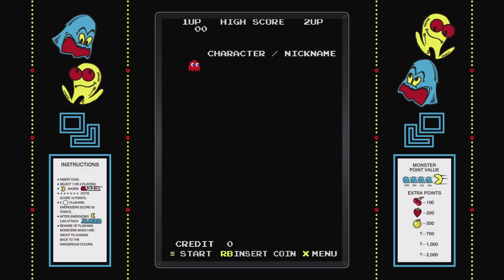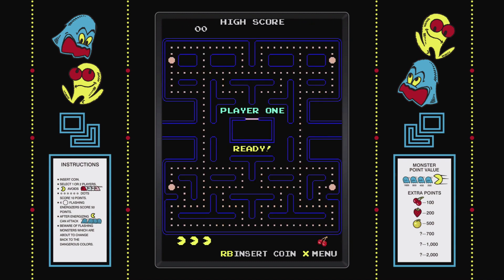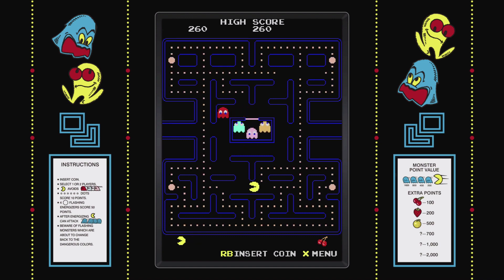Press the right bumper to insert a coin and then press the start button to get started. Feel free to play these matches and work on actually trying to score well in the game. I was trying to finish it as quickly as possible, so I decided to just collide with each of the ghosts as quickly as I could. That will exhaust one of your three lives — you have three lives on each game.